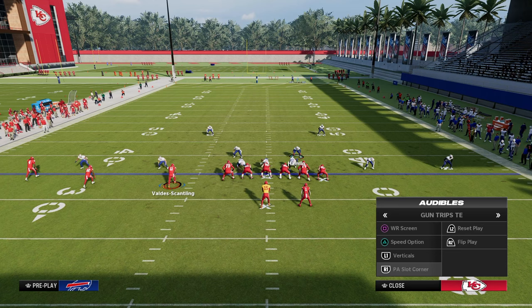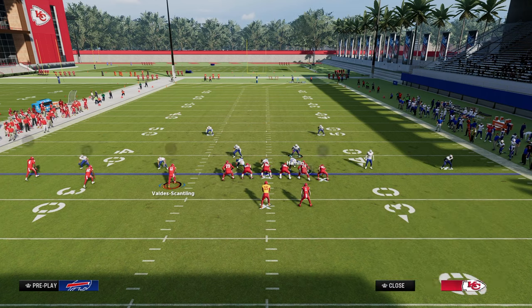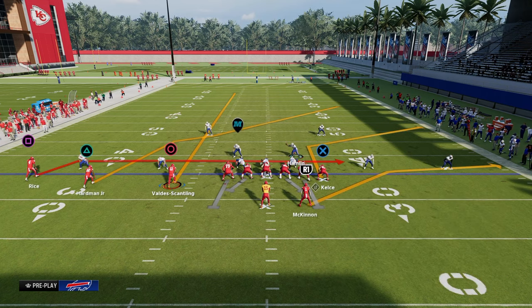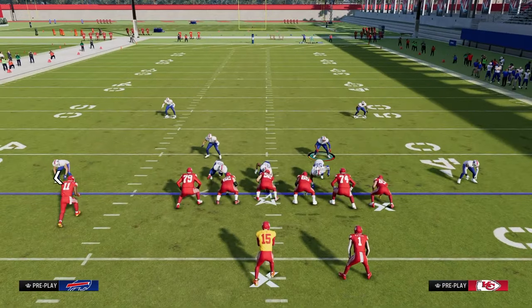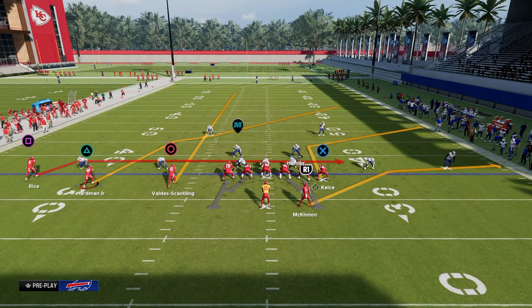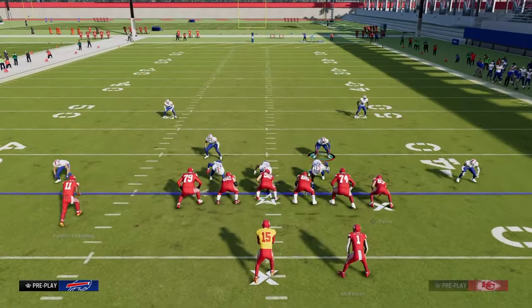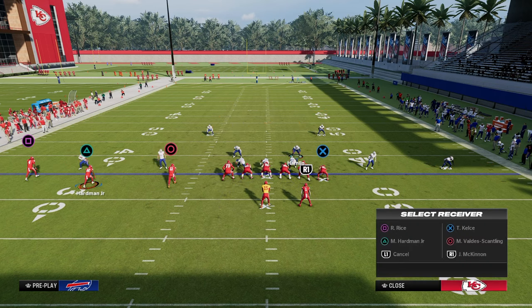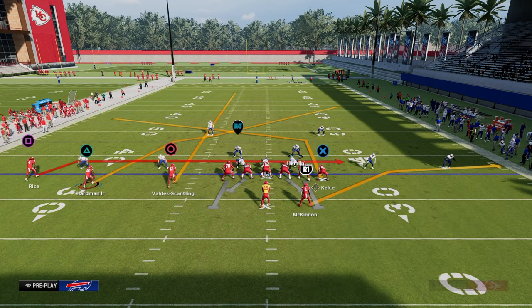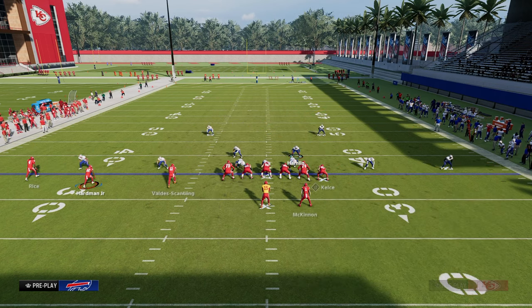This year in Trips you do see a bit more of a different setup being problematic, but generally speaking the inside Trips receiver is the main receiver you have to worry about on crossers and corners. We want to try to neutralize him. The other key player to think about is the tight end — he's either going to be on a tight end apprentice post or a tight end apprentice corner, occasionally a clear-out streak, but generally those are the two routes you need to be prepared to defend.